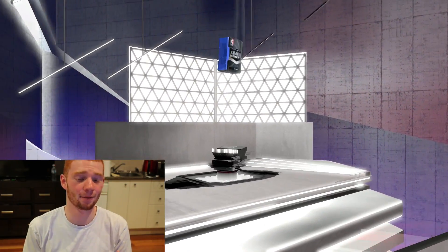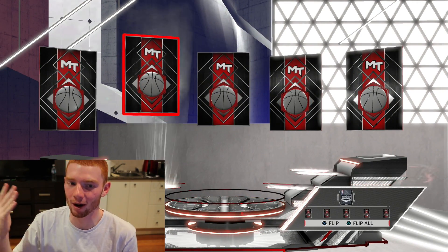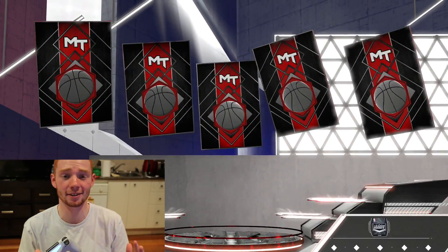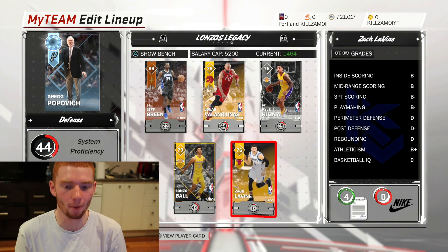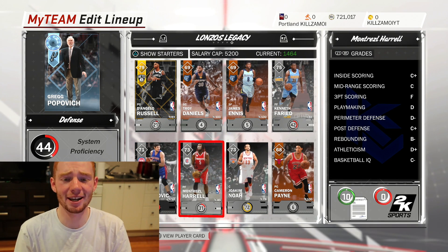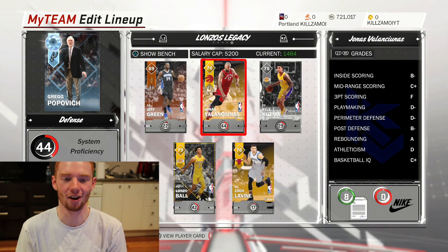The final pack — if I can get a Ruby or Sapphire it's a game changer. But my packs will probably look like this the whole time, which is why I need quantity. So after just one episode the team has got a lot better: we've got Zach Levine, Valentunas, D-Low, Kenneth Farid, and Boban. The issue is we got so many big men — that's all we pulled except for D-Low.